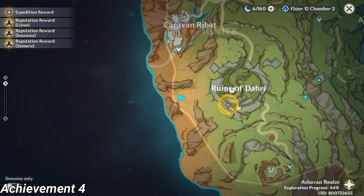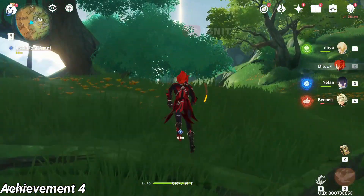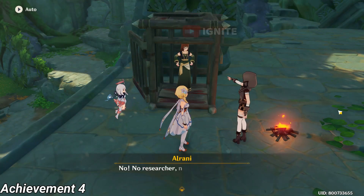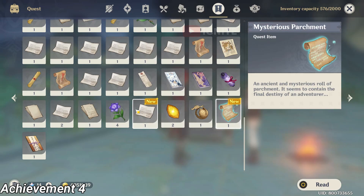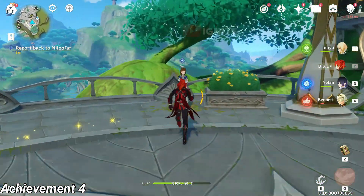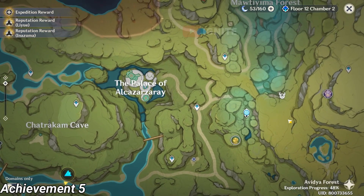You have to go to this location now. After coming to this location you just have to talk to Aliyani. After talking to Aliyani you will get her letter to give to Nilofai. You have to come back to Nilofai and give her the letter, and you will get the Answer Time achievement.